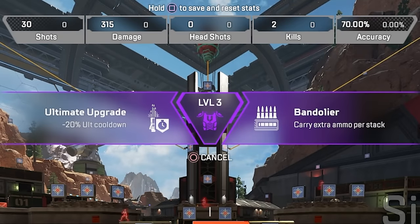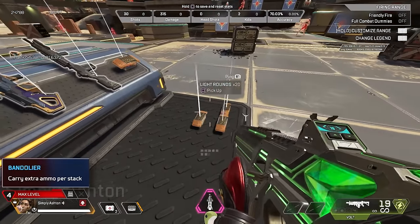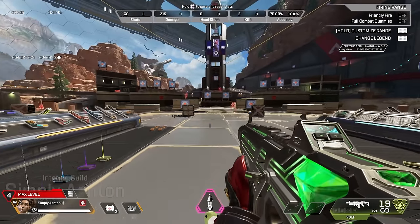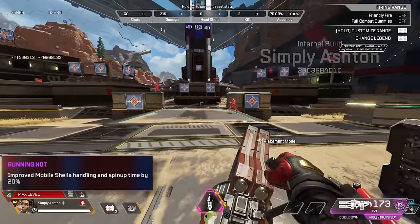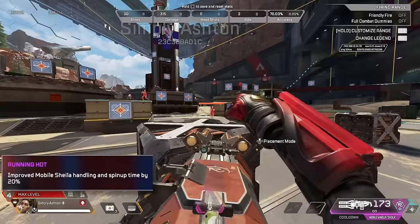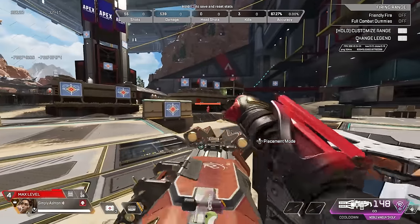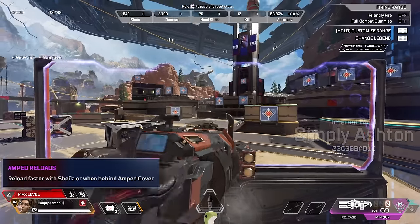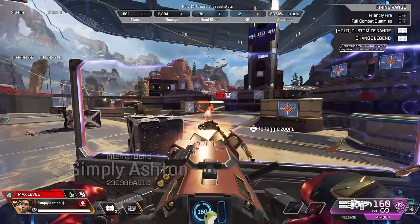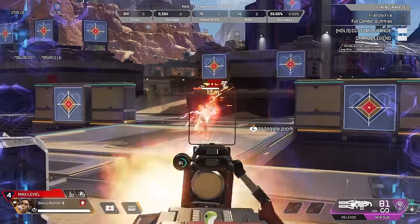Rampart's tier 1 upgrades are a minus 20% on her ult cooldown, or being able to carry extra ammo per stack — giving her 80 ammo per stack instead of 60, essentially making her an assault legend. Her tier 2 upgrades are faster reloads with Sheila and behind amp cover, or improved Sheila handling and spin-up time, which makes Sheila much easier to use — you can move faster, aim faster, spin her up quicker. Sheila is probably the best gun in the game, so you might see a lot of Rampart mains running with this ability.